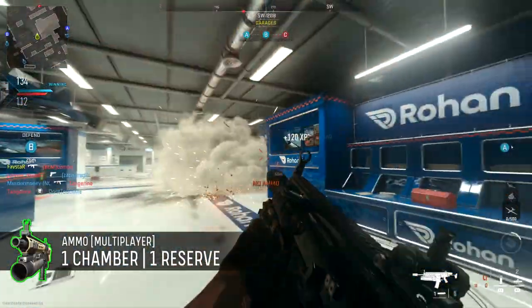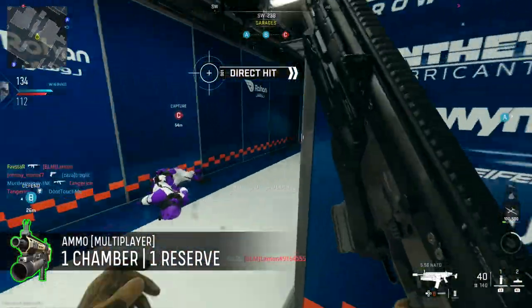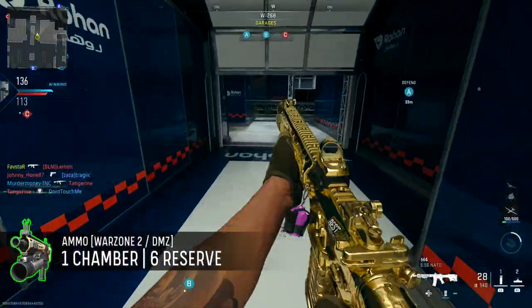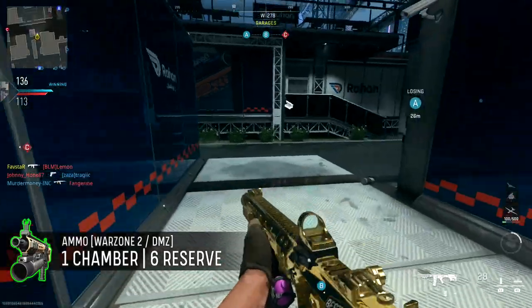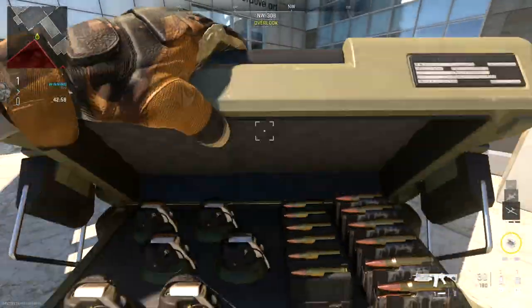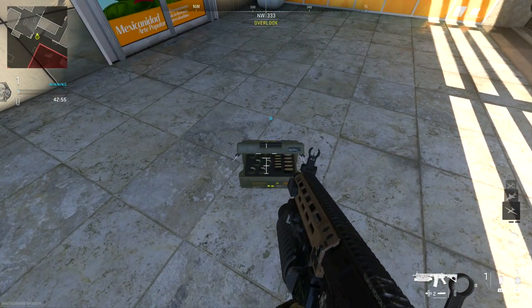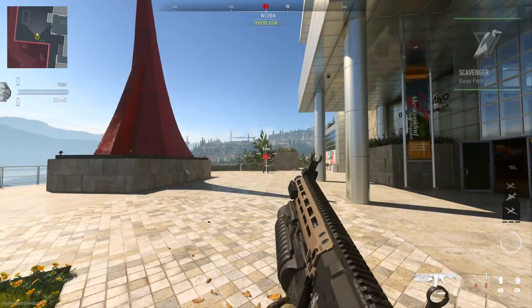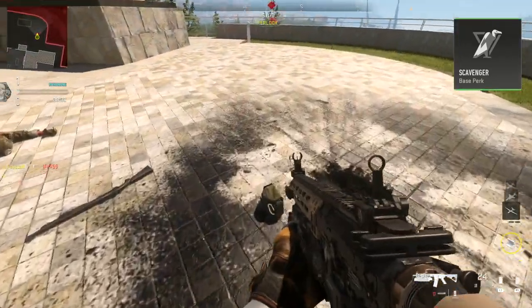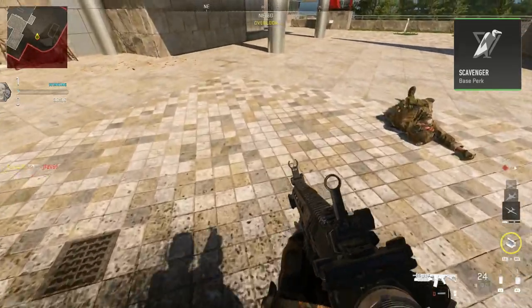The maximum ammo capacity is very low. In multiplayer, you'll max out at one in the chamber and one in reserve. Warzone will be more forgiving and allow one in the chamber and six rounds of reserve ammo. Unfortunately, in multiplayer, topping up is only possible by using an ammo crate field upgrade — even the Scavenger perk only provides conventional rounds and won't allow you to restock your 40mm grenade ammunition.